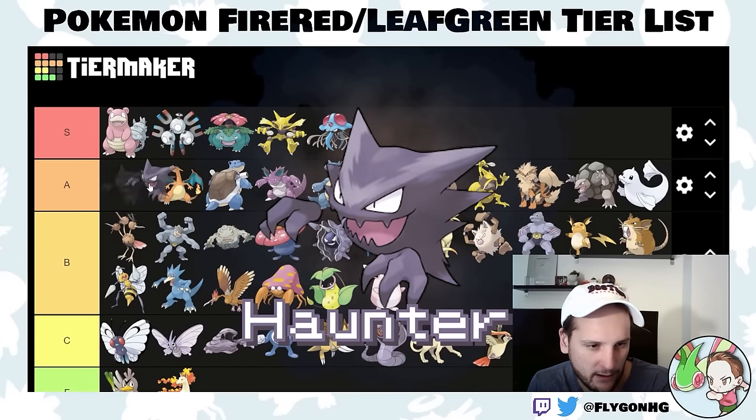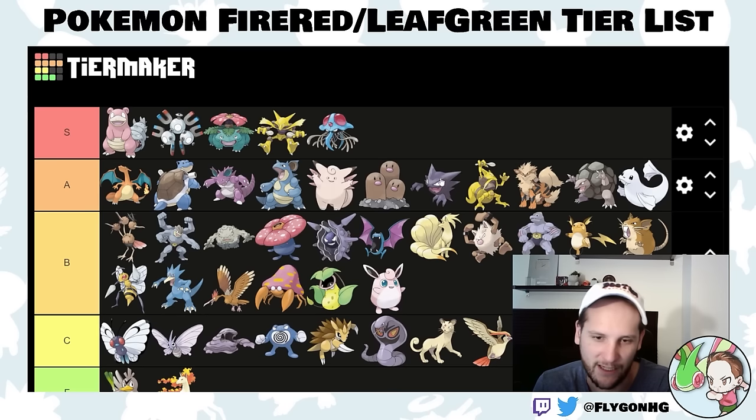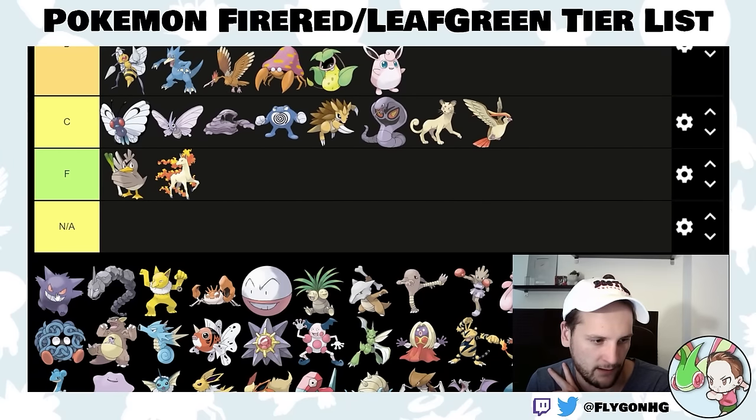Haunter is high A-tier — this Pokemon is like Kadabra. Shadow Ball is physical so it's not as useful, but just use Psychic. It's immune to normal type moves, has Levitate, and is a little better at surviving than Kadabra while doing basically the same thing — really strong special attacker, really fast. This will kill Koga. And unlike Kadabra which is hard to catch via Abra, you're pretty much guaranteed to get Haunter. So we're putting this higher than Kadabra. Gengar is like Alakazam but better for the same reasons.